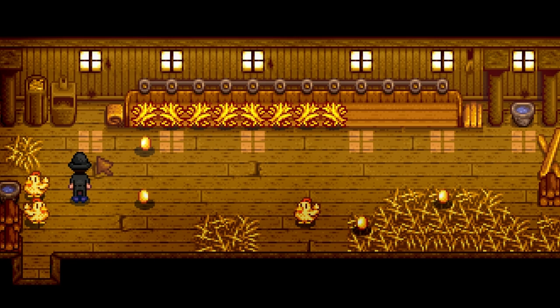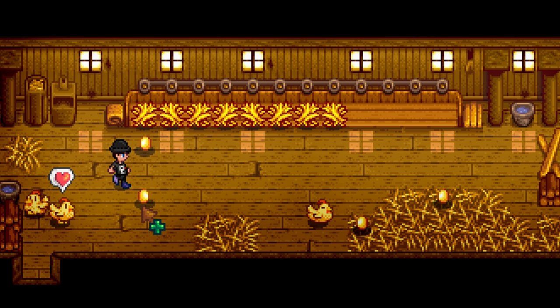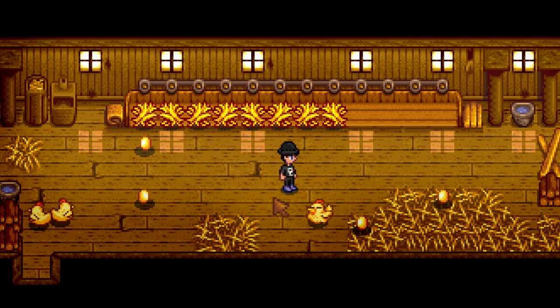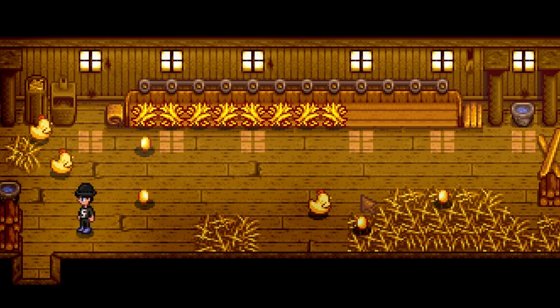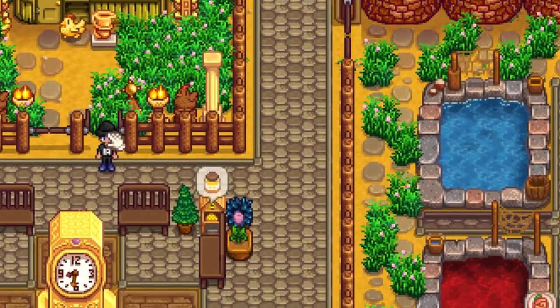I would really love one, and also an auto grabber. I don't have any left — I've only got one as well. I believe you can buy the auto grabbers from Marnie, but we can also find them down in the Skull Cavern treasure floor. So that's what I want to do today, and hopefully along the way pick up some other rare treasures.